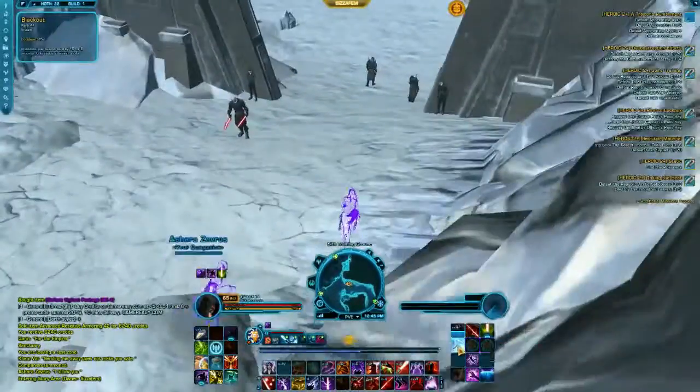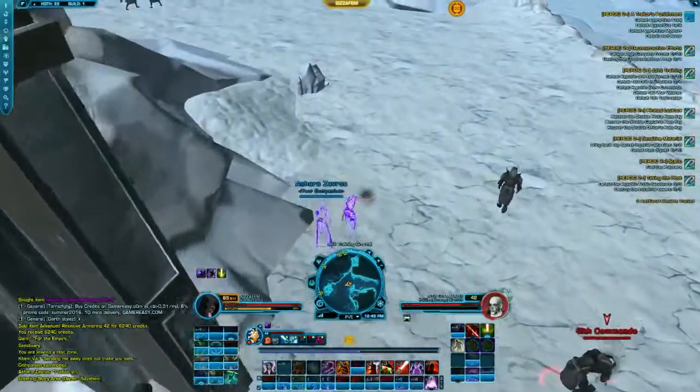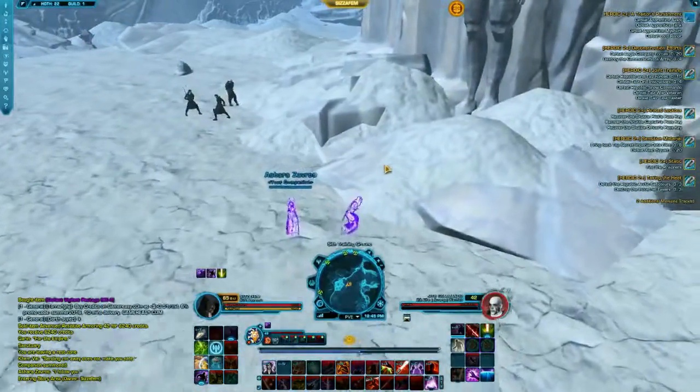Before entering the main hall, a group of four and a patrol are blocking the way. Timing this as I do here can be difficult. I find the middle which is a diagonal and go for it. This guy is turning his back to me and I use mind trap in the end. To make sure not to be detected, just use blackout and move on into the cave.